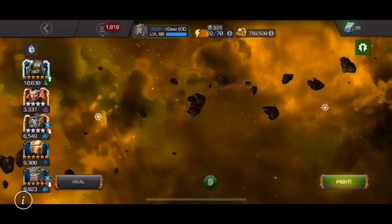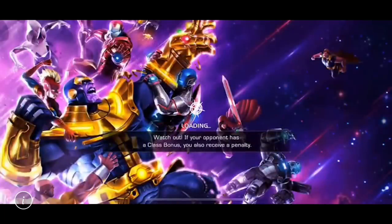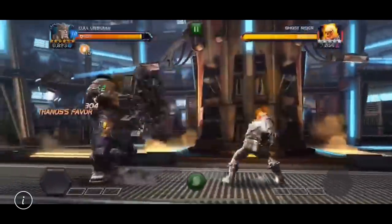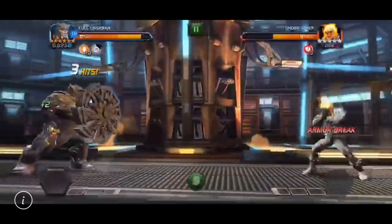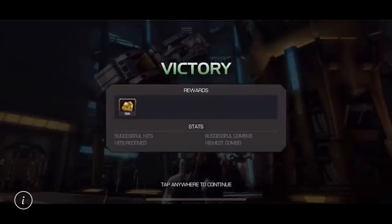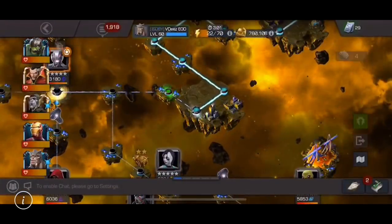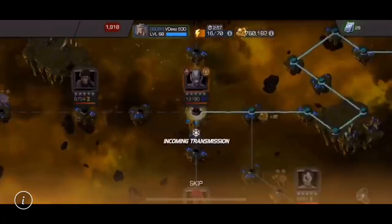What's great about opening up a 6-star is that you don't have to worry about ranking them up. Before they are a little bit better in some cases than a rank 4 or 5-star, you don't have to worry about investing any tier 2 alpha catalyst in them. They're just automatically there once you put enough ISO and gold into them. Look at that — Ghost Rider dead like Nicolas Cage's career as Ghost Rider in about 2 hits.